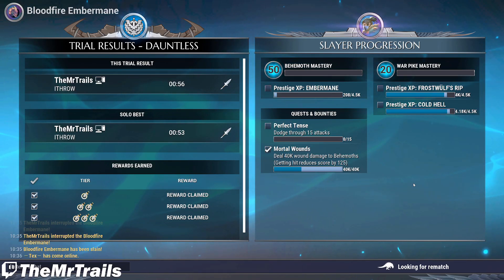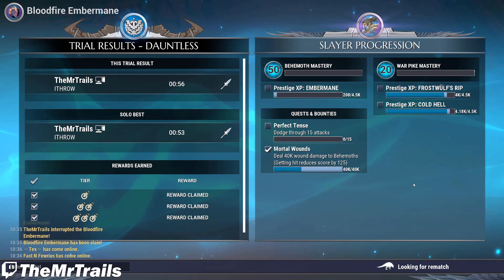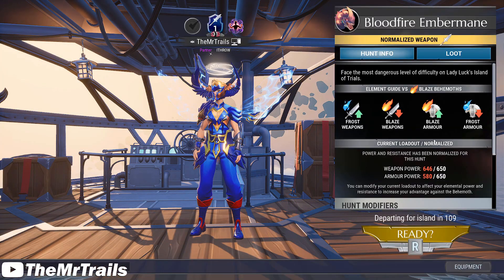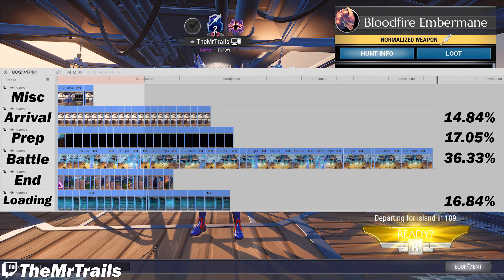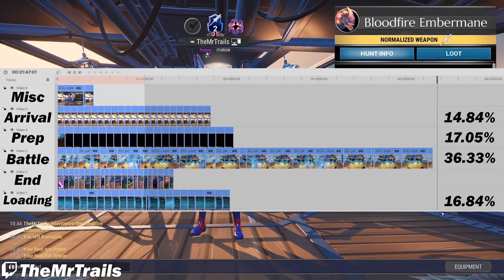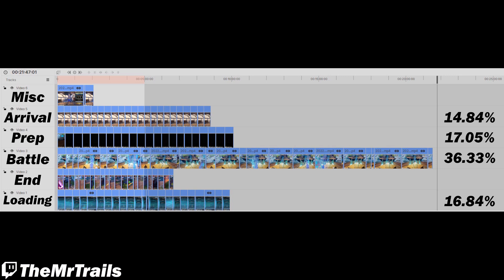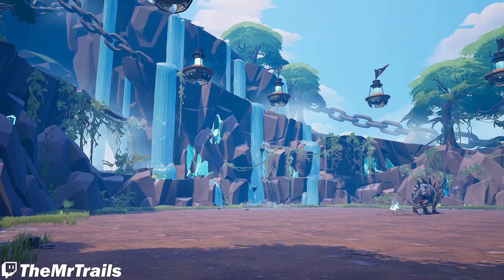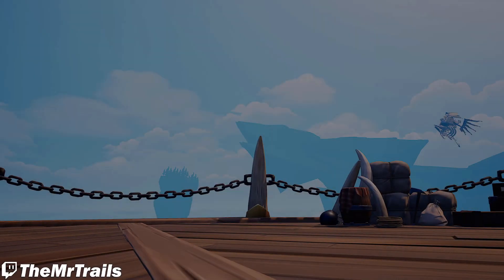My internet is pretty fast, though it hasn't really been reliable lately. But when it works, it is fast — my longest loading phase was 36 seconds. This certainly isn't the worst case scenario, and particularly when it comes to squad trials, these loading times can be much worse. Next would be the arrival phase, which added up to 8 minutes and 47 seconds, or 14.84% of the playtime. This one is dependent on the total number of runs per hour, and is pretty much a multiple of the roughly 22 seconds from the time you hit Ready until you can move.